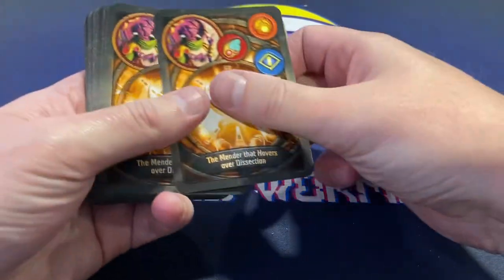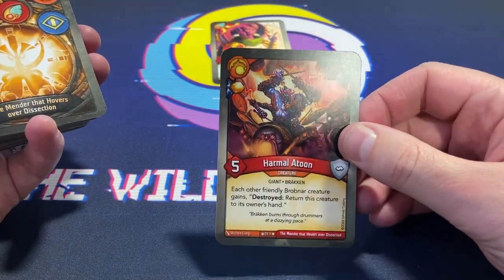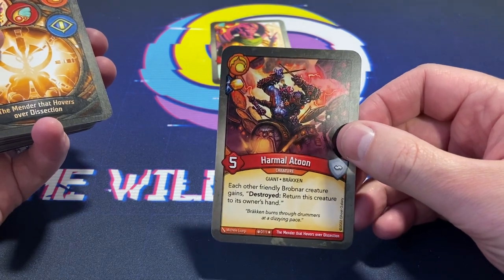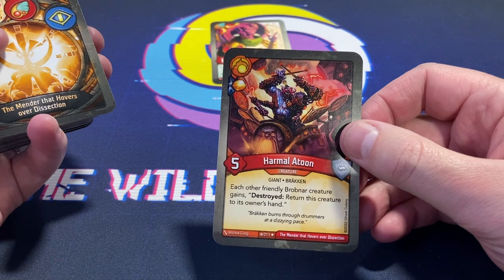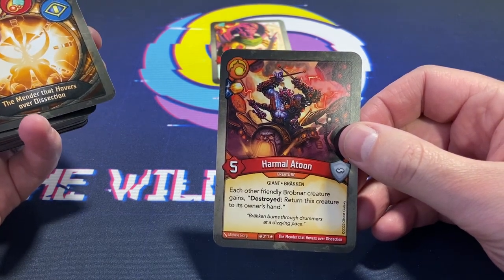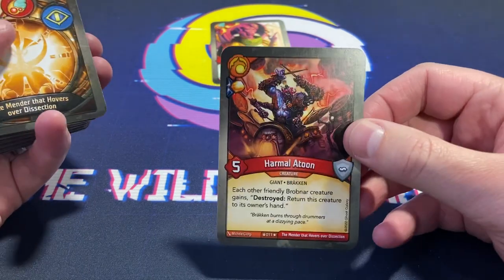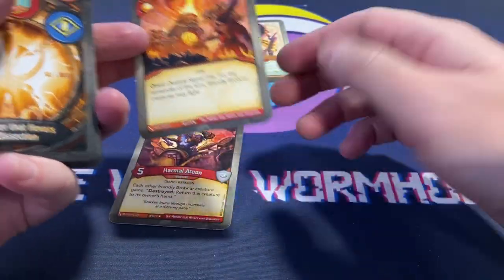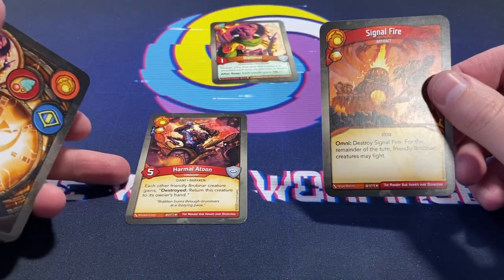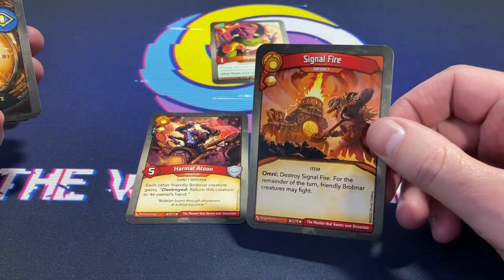Oh, we've got Harmola Tune! Do we have the band? This might mean we have the band. Each other friendly Robnar creature gains destroyed — return this creature to its owner's hand with an amber pip. Does this mean what I think it means? We're gonna hold this to the side for now. I genuinely don't know if that's the full band, but it is broken, so I'm curious.